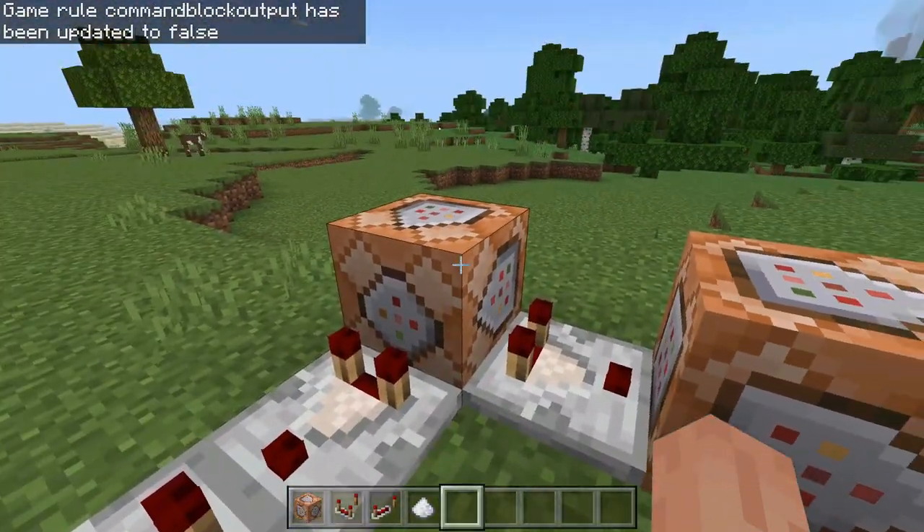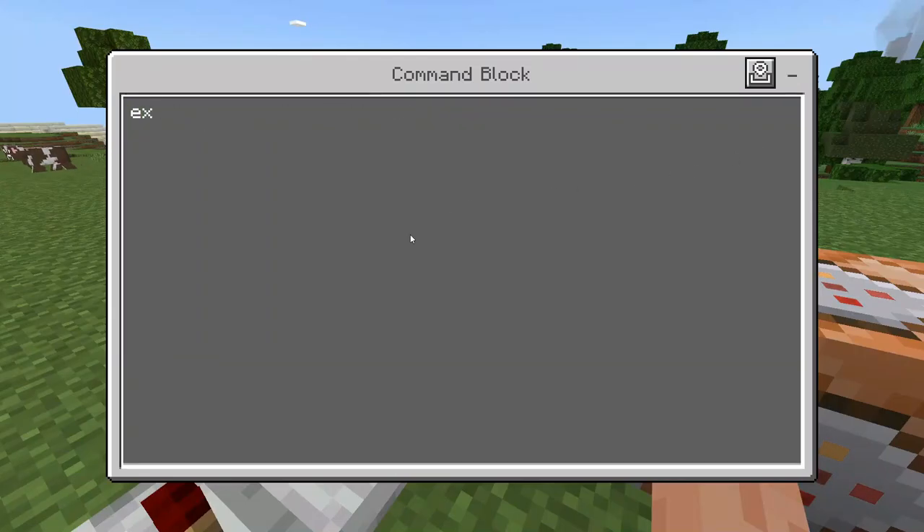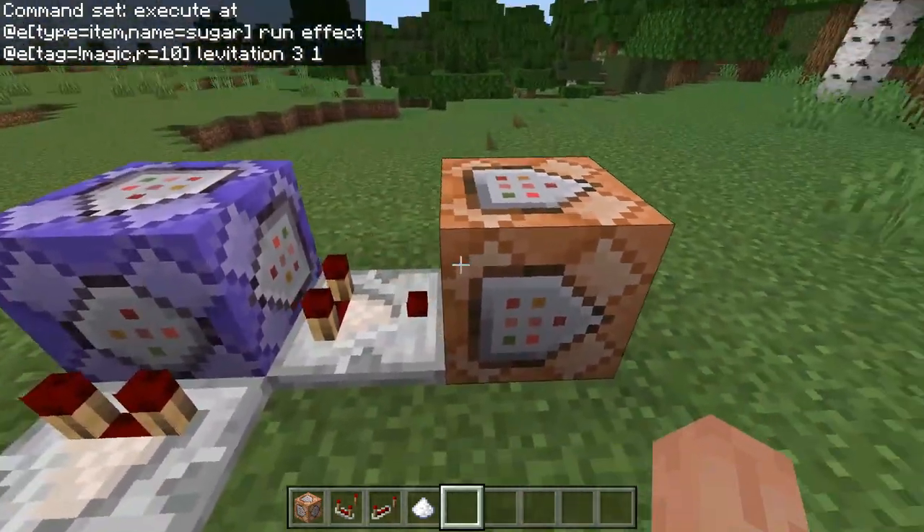Set this first command block to Repeat and Always Active. In the command, type: execute at @e[type=item,name=sugar] run effect @e[tag=!magic,r=10] levitation 3 1. That's what I'm setting my tag to — entities without the tag 'magic' in a radius of 10 will get levitation for three seconds at strength one. That command block is done.